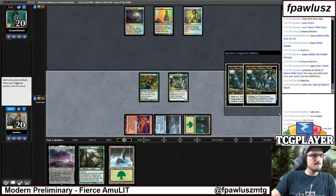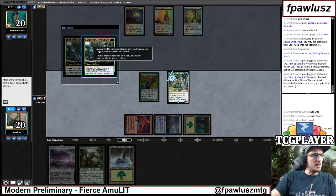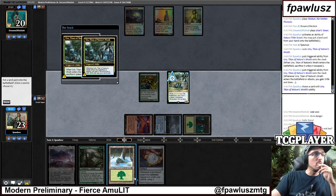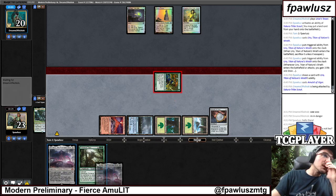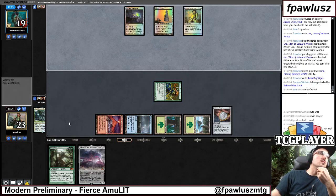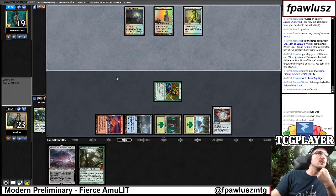Nothing like drawing the good ol' 13-drop on turn two when you're missing land drops. Feels bad, man. Another land, please. So, any bounce land or Crumble Vestige — we're probably gonna get Thought Knotted here, which is gonna suck. Or maybe not.